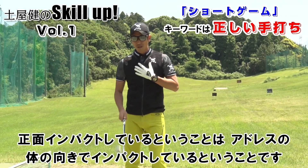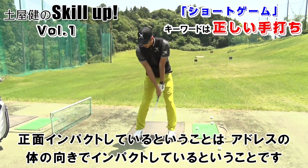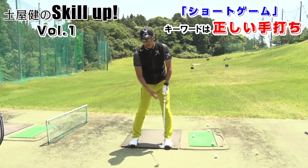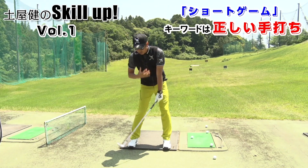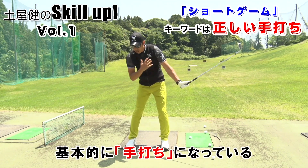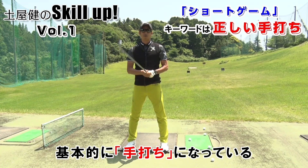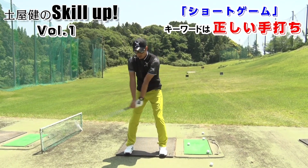よくプロゴルフの中継を見てた時に、解説の方が正面インパクト、今よく正面インパクトでいい形で触れてましたねってよく耳にすると思います。正面インパクトしているということは、アドレスの体の向きでインパクトしている、体も開かずにインパクトしているということです。正面インパクトして胸がボールを向いている時にクラブを動かしているということは、胸は手打ちになっていることを僕は考えています。